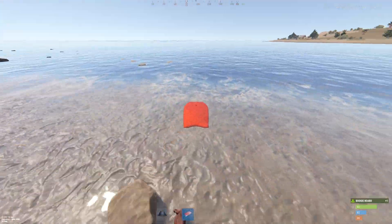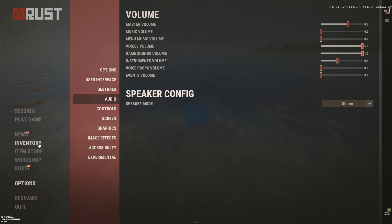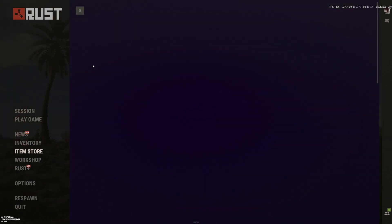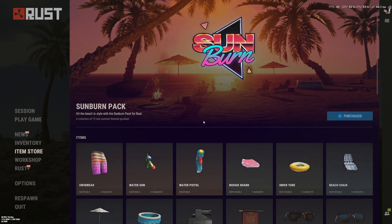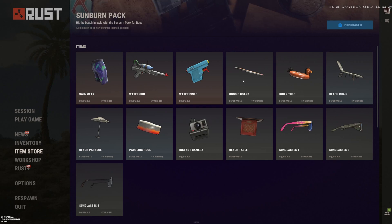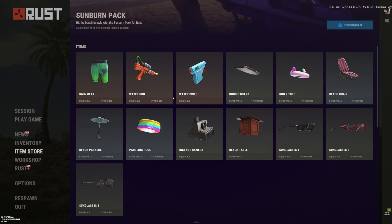Once you get your tier one and all that stuff you can just craft it, but first you need to get the Sunburn Pack — you need to buy this DLC. This will give you the ability to craft a buggy board, along with a bunch of other stuff.